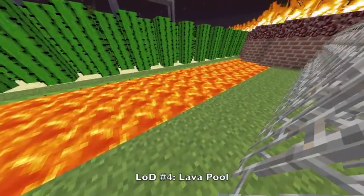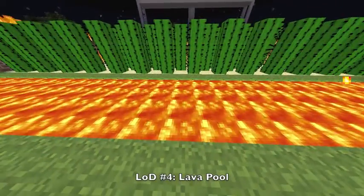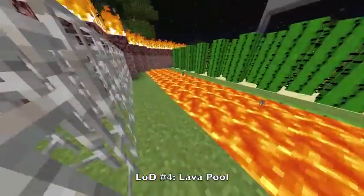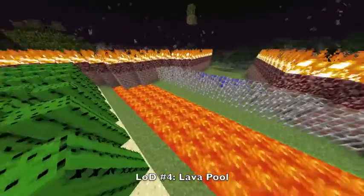My fourth line of defense is this pool of lava. It is four blocks across, or 12 feet, and it spans across from end to end of the cement walls, as do all of them. This is my fourth line of defense.